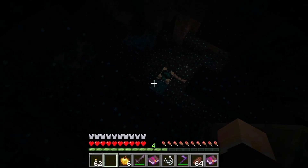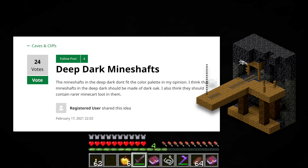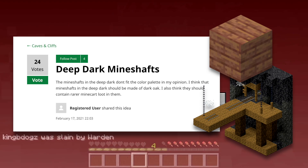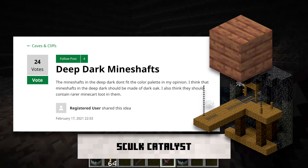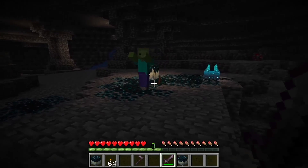As well as a deep dark trader, what about a deep dark mineshaft? This could be a variant of the mineshaft that only spawns in the deep dark — just like how mineshafts in Mesa biomes use dark oak wood. You could have these deep dark mineshafts use the new mangrove wood to generate into these places, giving the deep dark more of a unique vibe. You could also give them slightly different loot tables or spawn rates.